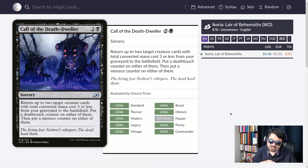A little less complex is Call of the Death Dweller — three mana sorcery. Return up to two target creature cards with total converted mana cost of three or less from your graveyard to the battlefield. Put a Deathtouch counter on either of them, then put a Menace counter on either of them. For three mana you can keep bringing back some great smaller creatures from the graveyard — perhaps that one cat that everyone liked to put in an oven.